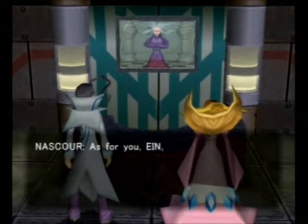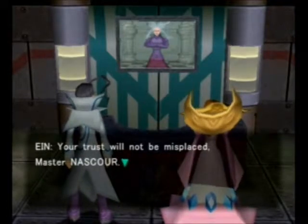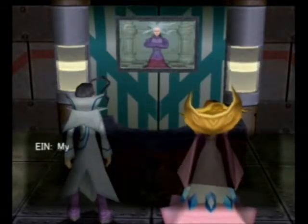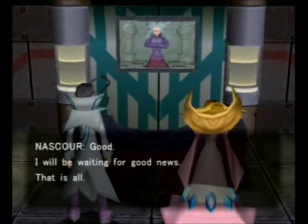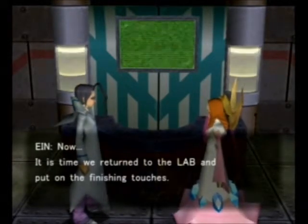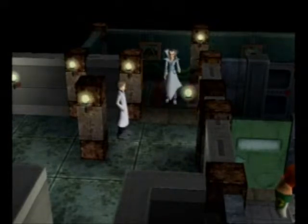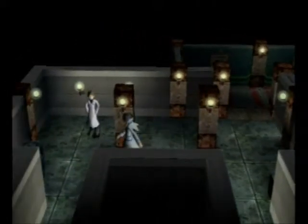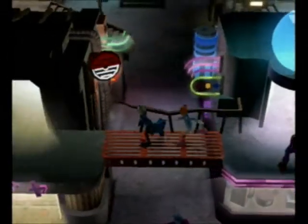Venus, what is your situation? Well, a couple of mice appeared to be running loose, Nascour. But it's nothing to worry about — we'll catch them right away. Pulverize and mash them up. Fine. The priority is to distribute Shadow Pokemon. Don't forget. As for you, Ayn — hurry. Complete the Shadow Pokemon's development as soon as possible. Your trust will not be misplaced, Master Nascour. Already sufficient Shadow Pokemon battle data has been gathered from our minions. My masterpiece — the most powerful Shadow Pokemon in history — shall soon be ready. Good. I will be waiting for good news. That is all. Now it is time we return to the lab and put on the finishing touches. Back to the lab. Yes, sir.